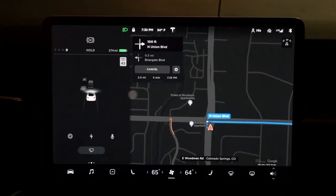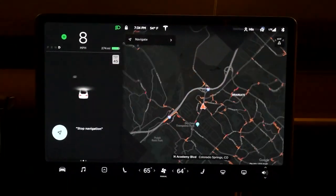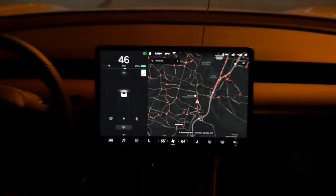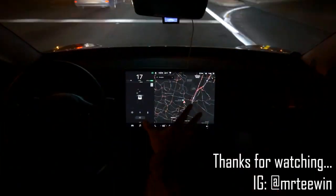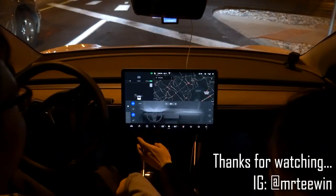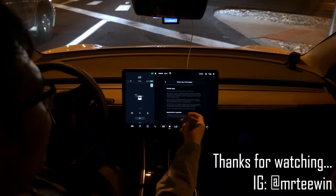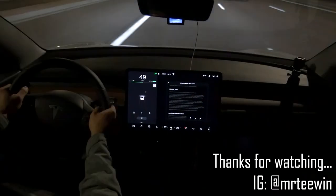It took traffic into account and wants us to turn right now after I checked that checkbox. Stop navigation. That's it for the maps and the 360 cameras on the car. So now we're going to do a drive. Let's go - here we go.